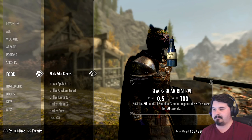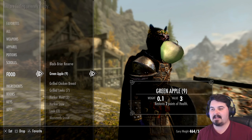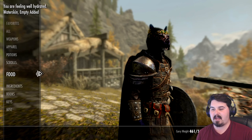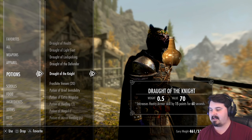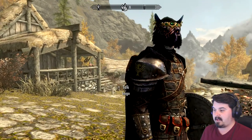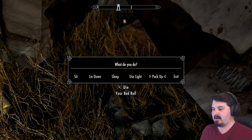Last episode, we recovered some ore. Right as I was about to sign off, I went ahead off-camera and turned in the ore, since I didn't want to make a run back throughout the recording. I got some very nice potions from the lady — a very generous amount of draughts. We got a draught of health, draught of light feet, lockpicking, defender, the knight, and a bunch of other draughts and bonuses from the alchemist, which was really nice. Now that we're out here at Shortstone, we're all well-rested. Let's pack up the tent.